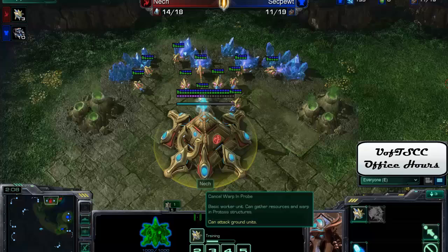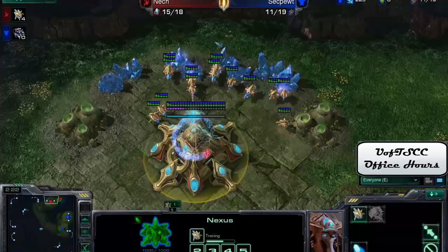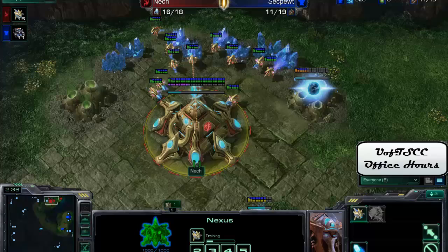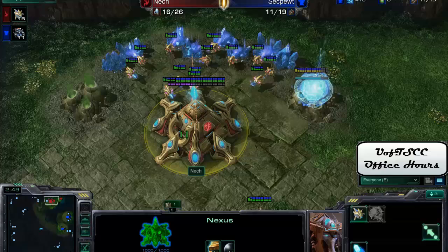Let's talk about what fundamentals are. I basically see fundamentals being broken down into three separate points: macro, scouting, and build order. Macro is like perfect warp-in cycles every time they're up — production is very important. Scouting is always knowing what your opponent is doing and always having map control. And finally, build order has to do with your opening build and also making enough production buildings — the proper production buildings for the unit composition you'll want later in the game.